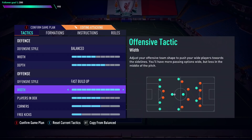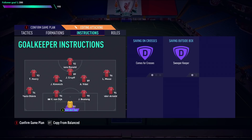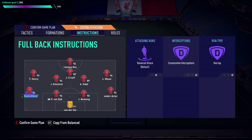Players in the box on six, corners on three, and free kicks on one — just personal preference. Van der Sar is set to Sweeper Keeper. For the fullbacks I play balanced with overlap. If I'm on Fast Build Up I'll have them on Stay Back While Attacking, because Fast Build Up can pull your whole team out of position and with the wide width your fullbacks can get pulled out of position too.